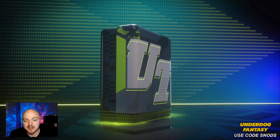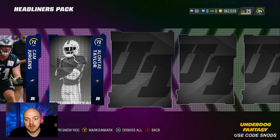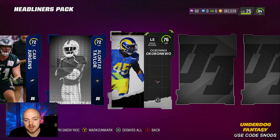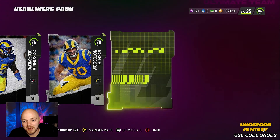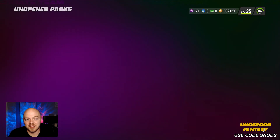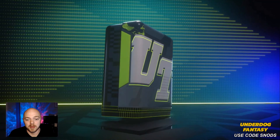Let's get into these packs. I want to do the headliners pack first, see if we can get an 86 or something nice. 72 gold — okay. I don't know why that scared me, but why is there a black green? 76 overall, we got another one and 78. That's really really weird. We get nothing out of that. I think I'm actually on the old gen version of the game — yes I am, that might be why it's doing that.